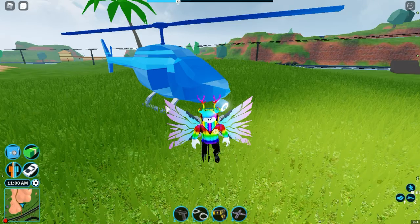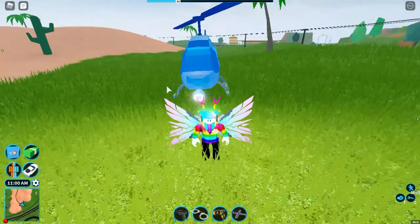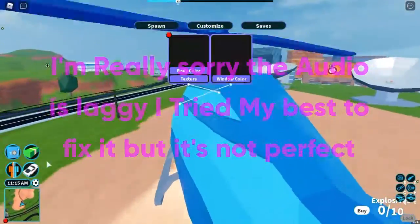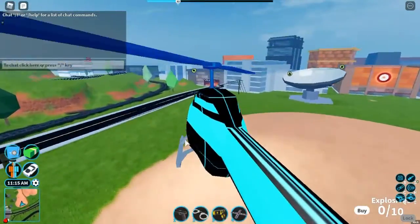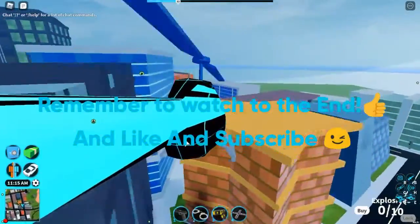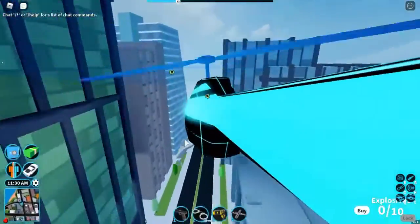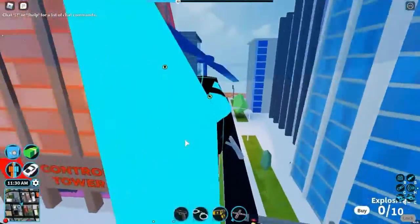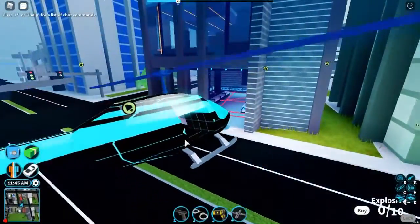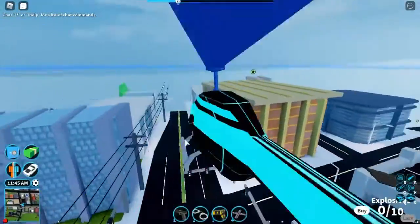Welcome back guys! The Jailbreak update just came out and the first vehicle is here — the new Saris, which is probably replacing the SUV. Every day a new vehicle comes out and I'll be posting a video for each one. The update came out, there are going to be five days of vehicles. The McLaren and SUV are sadly going away, but we're getting five new vehicles, which is awesome.